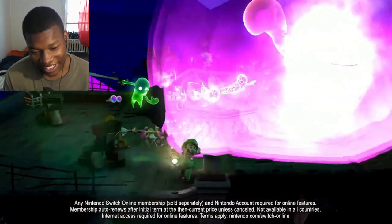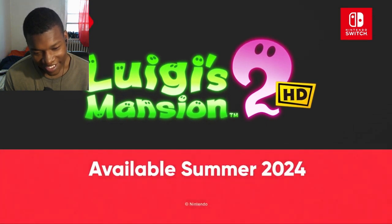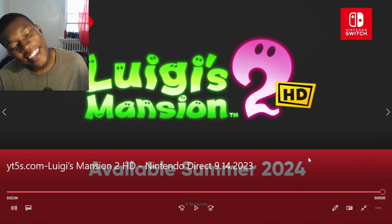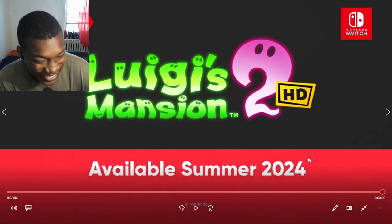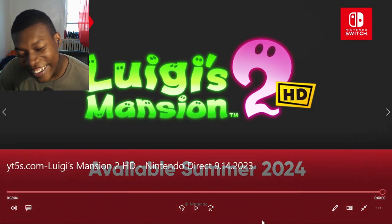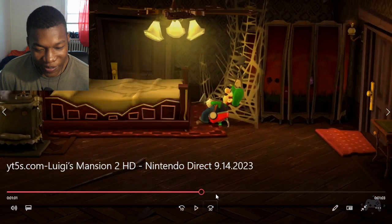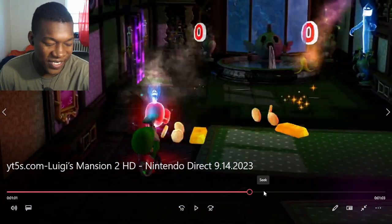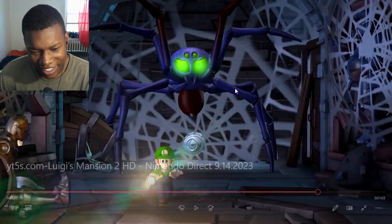Okay, that actually looks fun, I can't lie. Luigi's Mansion 2 HD creeps on to Nintendo Switch next summer. Oh, come on bro — we started this thing earlier. Who's that creeping through my window? You gotta announce something earlier. Oh wow, bro, it's fire. I like it. I love it, man. I absolutely love this. Oh my god, look at that spider!